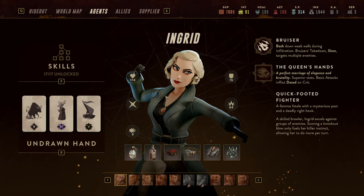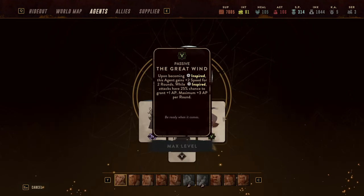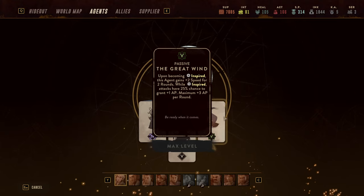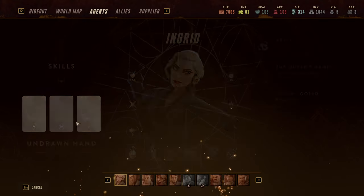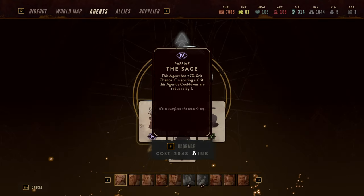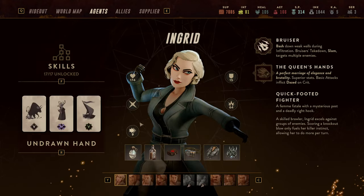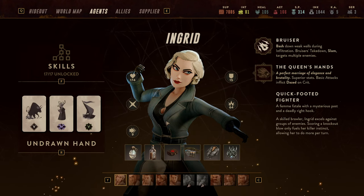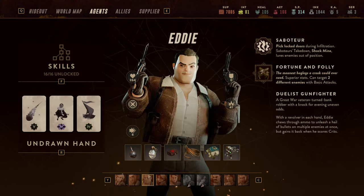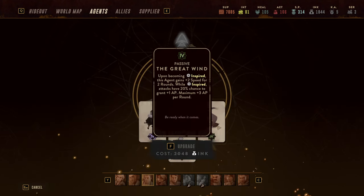That cooldown reduction is important because she'll have her Push Kick and Stick and Move ready almost all of the time. She has unlimited potential to reset as long as she gets the killing blow against enemies. She's also rocking Great Wind, which whenever she's inspired gives her a chance to gain even more AP, and she has the Sage card for more crit and further cooldown reduction — ensuring she's always ready with plenty of chances to gain extra AP.